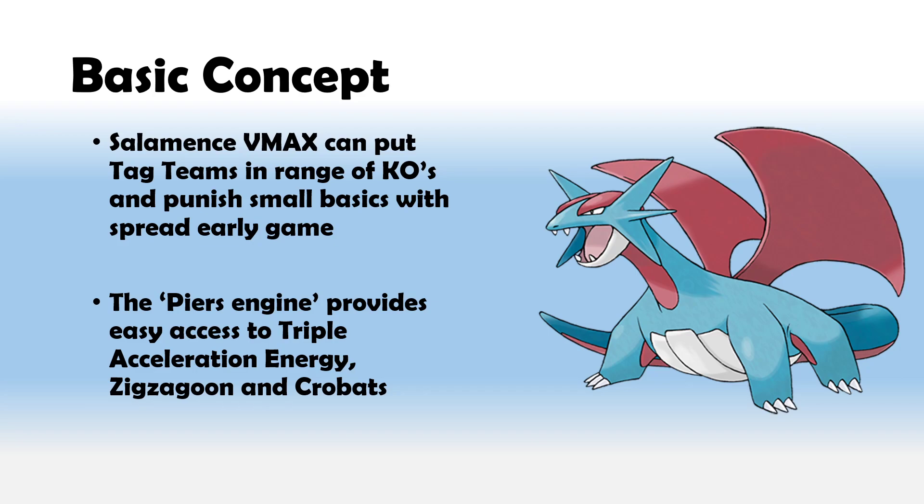At the same time, you're grabbing some nice synergistic cards — Galarian Zigzagoon as well as Crobats for getting more damage into play or just getting yourself more draw in general. So it's a small Piers engine, but still an extra help towards finding Triple Accelerations for the crucial turns where you're going for those Max Wing attacks.